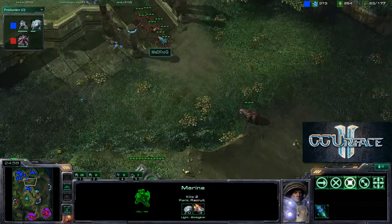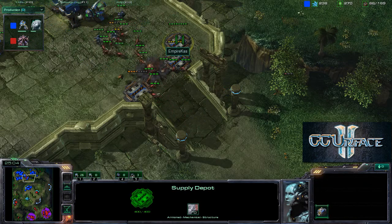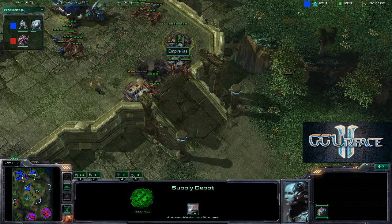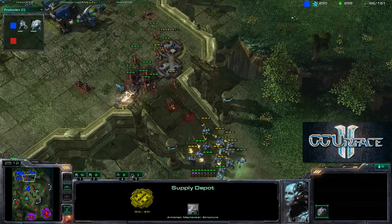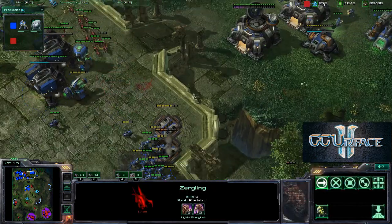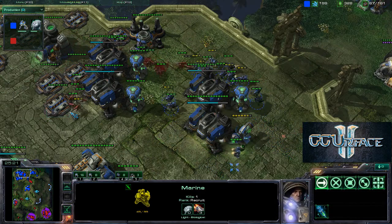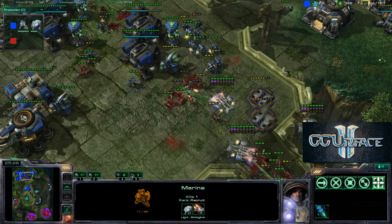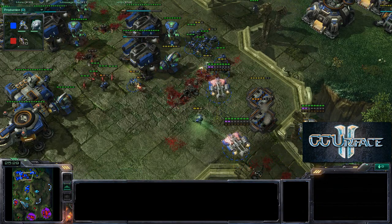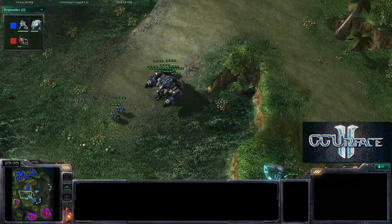Those Zerglings are trying to harass once again, trying to catch some of the Marines coming out, trying to take down some of these supply depots, but the supply depot is at 169 HP — I don't think he's going to be able to do too much. He really needs to keep these Zerglings alive, even though they're not upgraded. These 3-0 Marines are doing a lot of damage, and they're trying to kite those Zerglings around. Additional Zerglings show up from the base in the back, and we see a couple of Marines marching as these Zerglings are dying off inside the base.